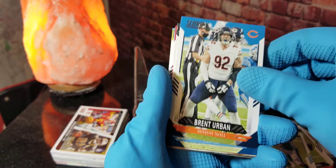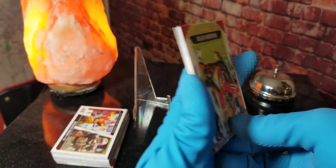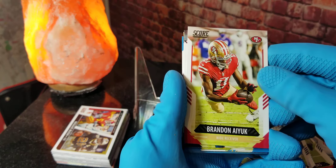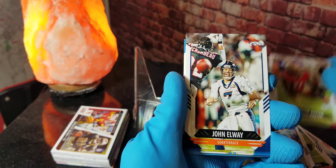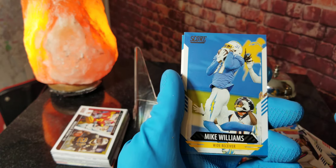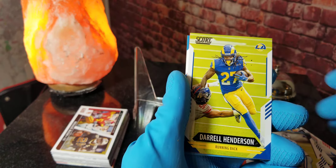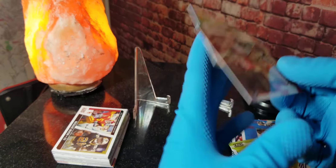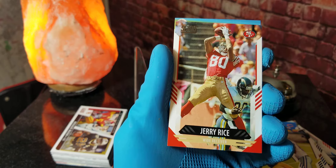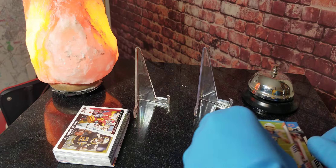We got Gardner Minshew II, Brent Urban, Anthony Firkser — come on, getting down to the good stuff I guess. Brandon Aiyuk, John Elway, Gabriel Davis, Mike Williams, Aldon Smith, Darrell Henderson, Jerry Rice, and Justin Herbert ends that little stack right there.